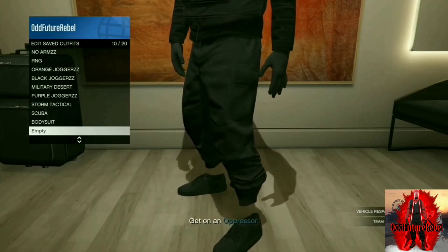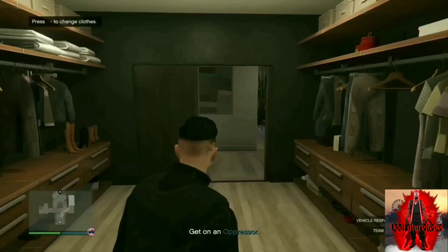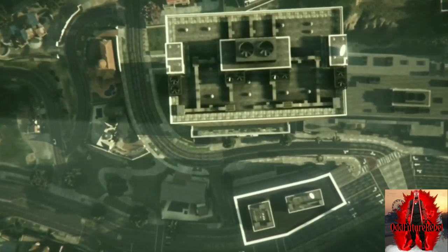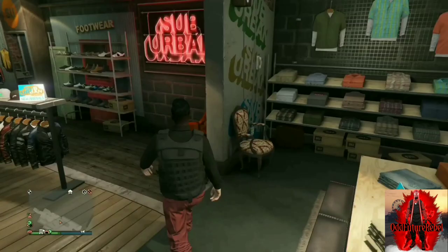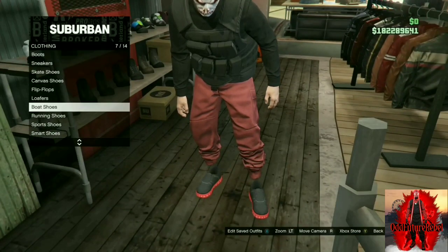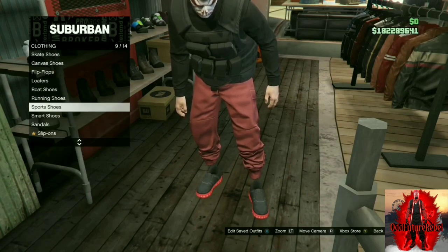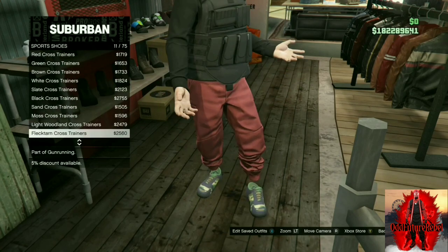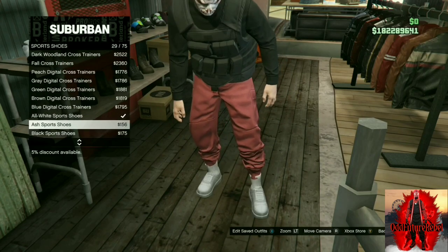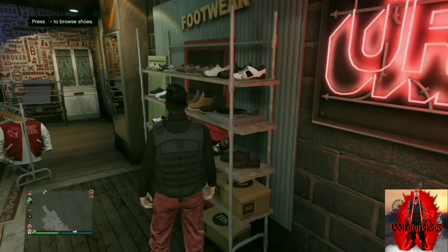Once inside, go to your closet, push right on the D-pad, and edit the outfit. Make sure you put on sneakers and change into the black drawer. After you edit the outfit and find the sneakers you want, double save the outfit to make sure it saves. After that, open the pause menu, go to online, and find a new session.